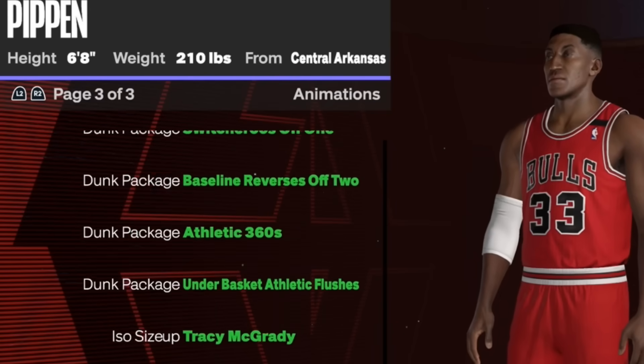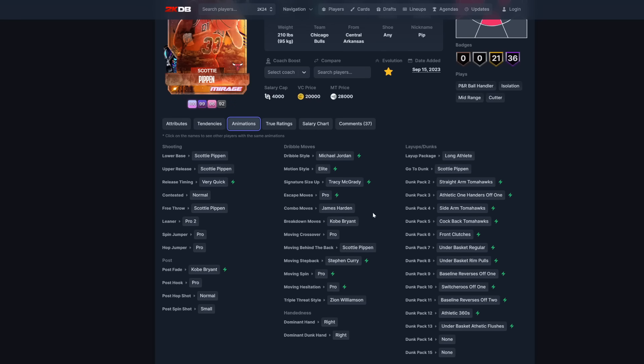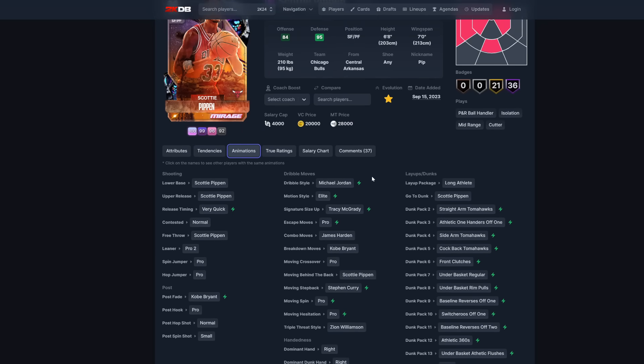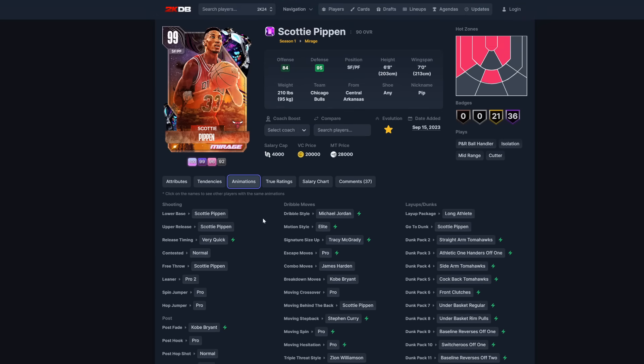With Scotty Pippen, they changed his animations — they gave these players updated Kyrie/Michael Jordan dribble style with very quick release timing, so they actually made the dark matters usable. At 28,000 MT for a dark matter, it's insane. Even the step-back, they got the Kobe fadeaway, very quick release, and Michael Jordan dribble style — makes this card way better than a regular amethyst.